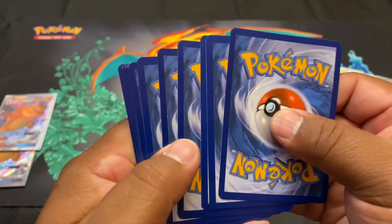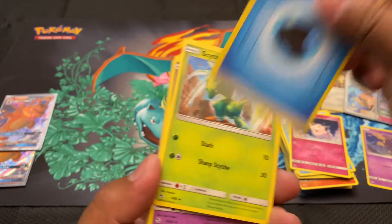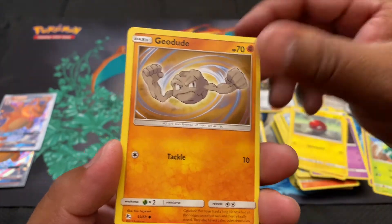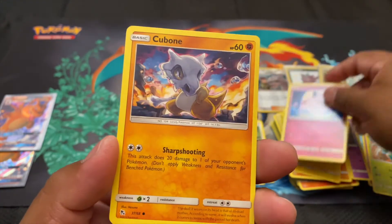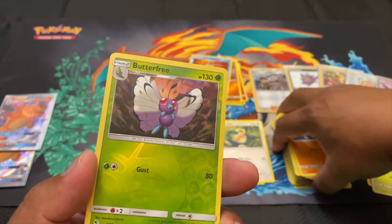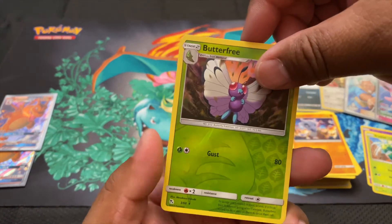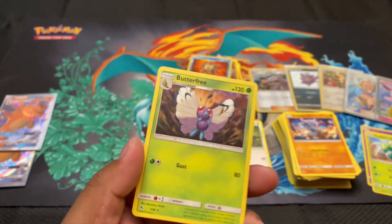Last pack - can we get a Charizard from a Charizard pack? Four cards: Water Energy, Scyther, Jynx, Graveler, Voltorb, Geodude, bubbly Pikachu, Clefairy in the moon, Cubone. Reverse holo Butterfree. Throw a thumbs up, this has been an awesome video, we've got some hits. And for the rare of the last pack of this opening...